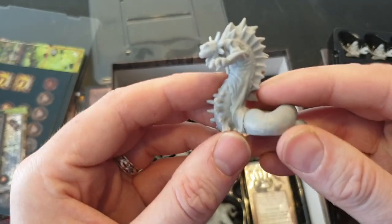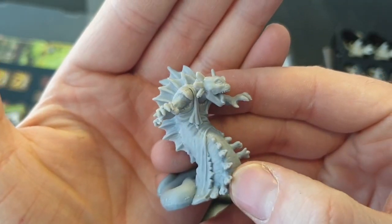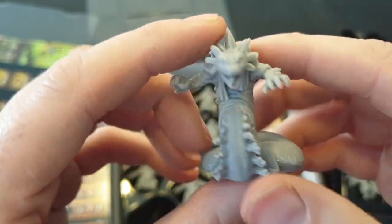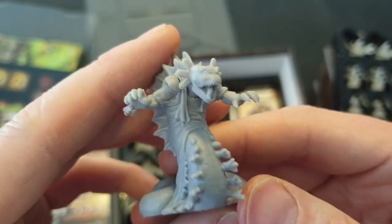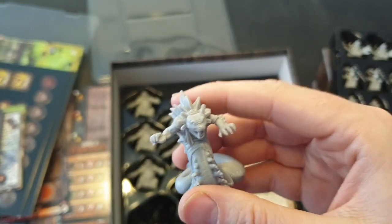And then the bad guy himself — Elder Bane. How cool is that! I'm not sure exactly what he's meant to be — I think obviously like an eel, but also an axolotl, because the external gills remind me of an axolotl.